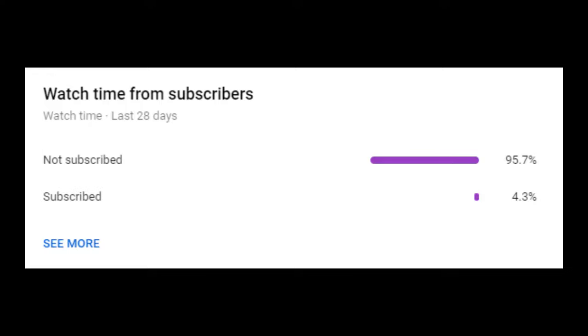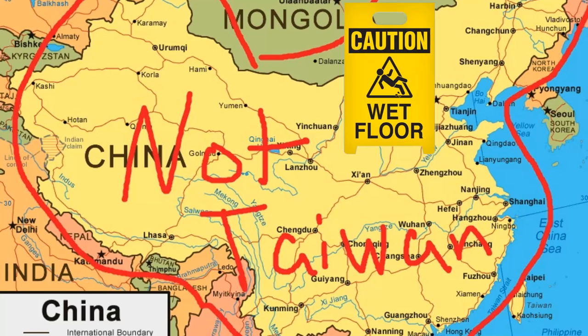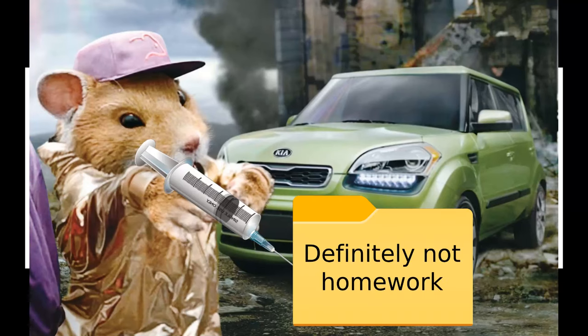Before I begin, I just wanted to take the time to say this is a subscriber percentage graph I've found on Google that's probably from someone unsuccessful. As you can see by the bars, the geopolitical climate in Taiwan is getting slipperier, and we need to send in more tactical grandmas to help bring down the birds. Please subscribe if you haven't already, or the Kia Soul Hamsters will implant a virus in your homework folder.